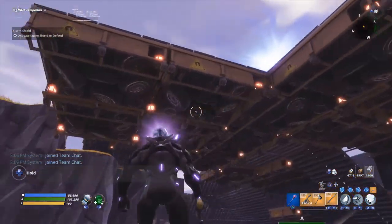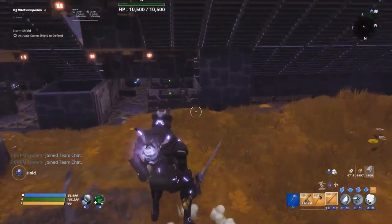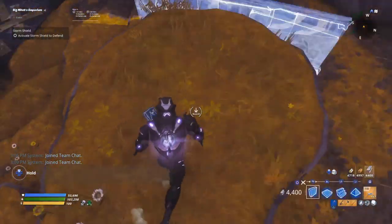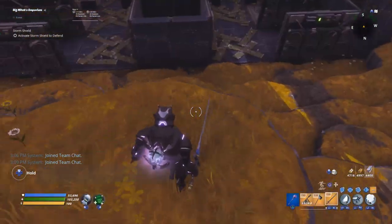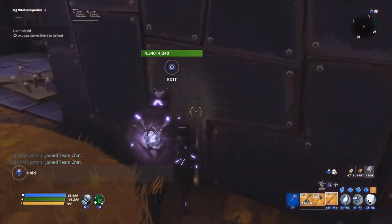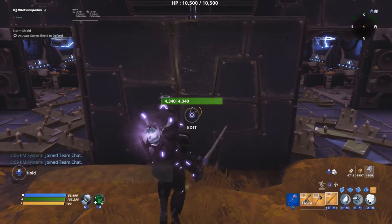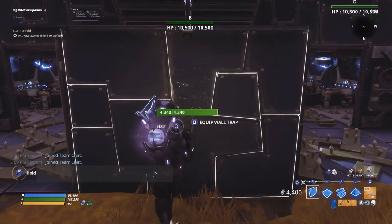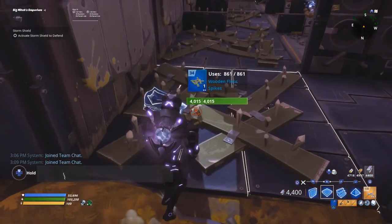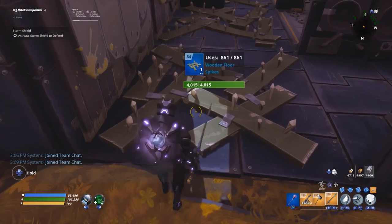We'll go over the spawn trap when we talk about the lobber shield. Now let's go over how to build the tunnels and the block off. We're going to find this two-tile-long ridge, go directly south to the bottom of it, and start by placing a wall — this is the center of our symmetrical trap tunnel. Directly to the right we place a floor tile with blue wooden floor spikes.